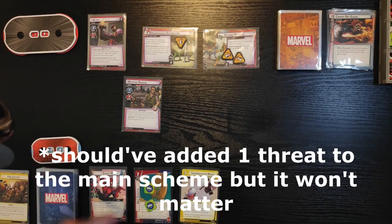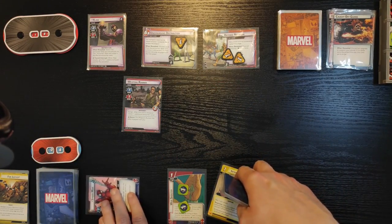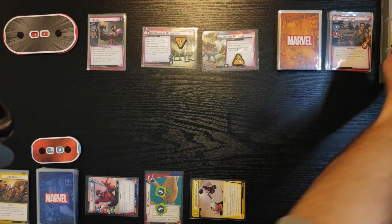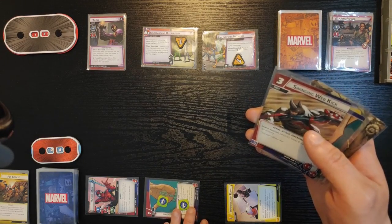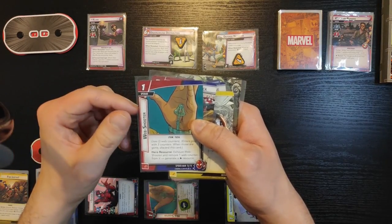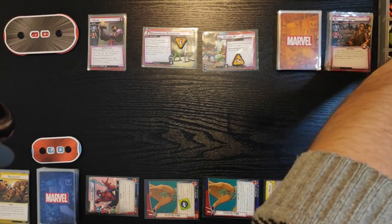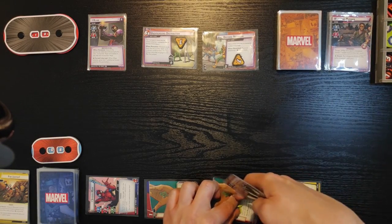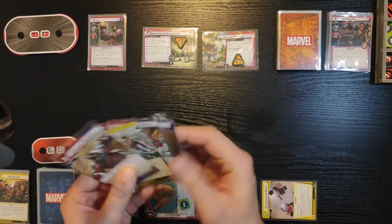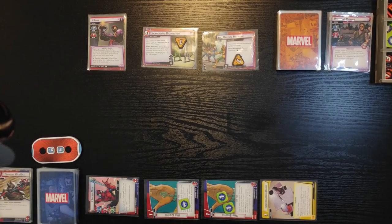This is the end of his turn. On my turn, things are not looking good already. Spider-Man is going to attack this Weapons Runner to get rid of it. I'm gonna flip Interrogation Room to remove one threat from Defense Network. I'm gonna generate one resource with Web Shooter. I think I can play another Web Shooter because it's not unique, so I'm gonna play another Web Shooter and use it immediately to generate one resource. Then I'm gonna use Strength — that's three in total — to play Swinging Web Kick for three and deal eight damage to Claw. So he's gonna be down to ten now.